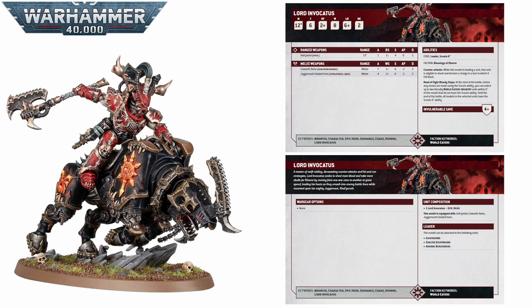Up next we have a really solid HQ in the Lord Invocatus. He is only 140 points — a drop of 15 in the latest field manual — and for that you get a brilliant 12-inch move, toughness 6, 8 wounds, a 2+ save, a 4+ invulnerable save, and on top of that a 6-inch scout move. He can potentially get 18 inches up the board turn one and still attempt a charge, making turn one charges very doable. His shooting is pretty mediocre with just a bolt pistol, but in melee he is quite scary.